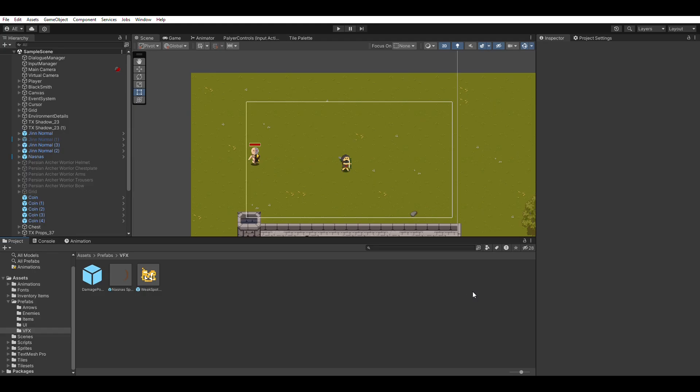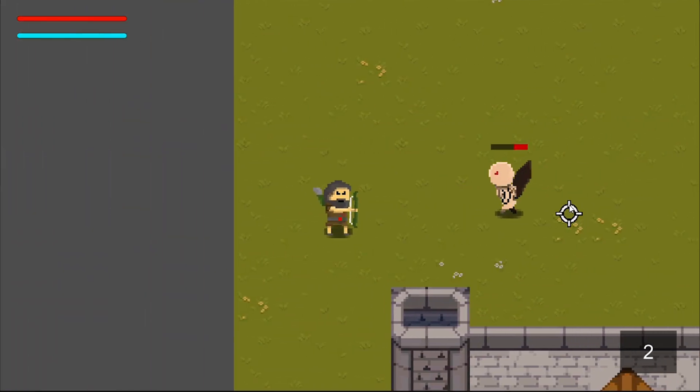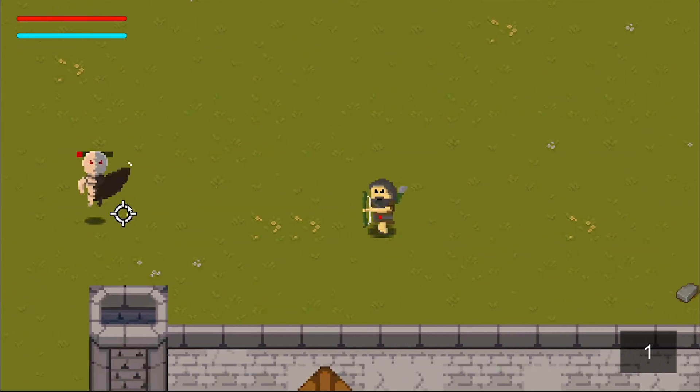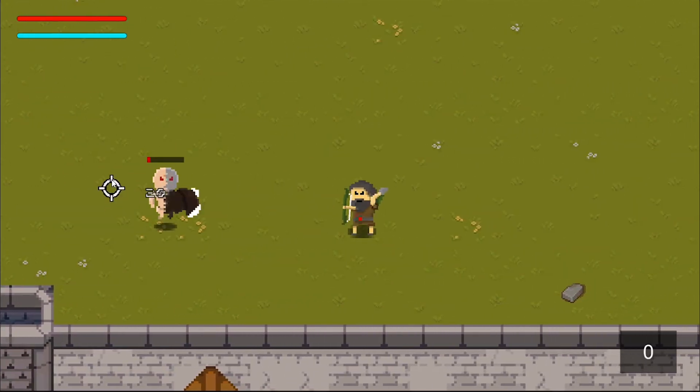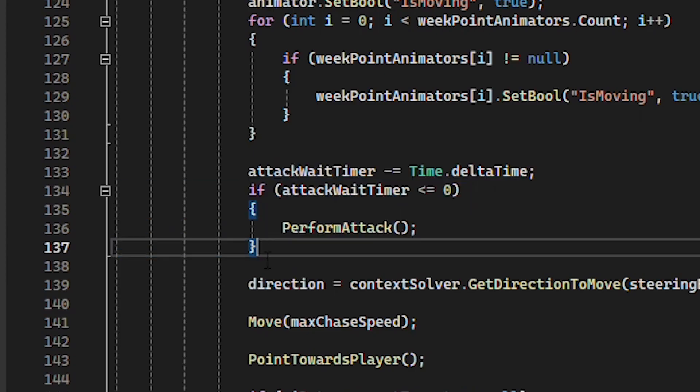I hopped back into Unity and after balancing out some of the variables I put him to test — and he's kind of interesting, not gonna lie. While playtesting I found out that if you just move around as the enemies follow you, they won't attack you at all, but that problem was easily fixed with a few lines of code.